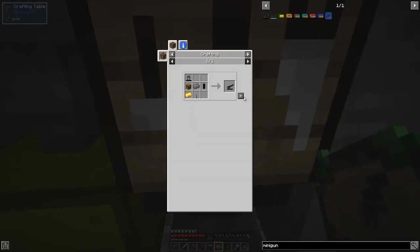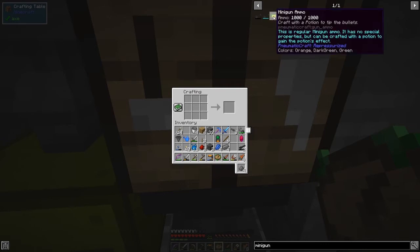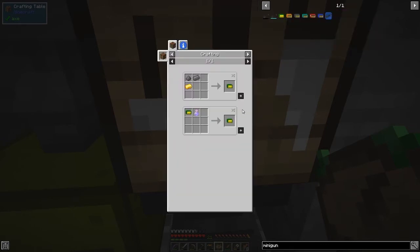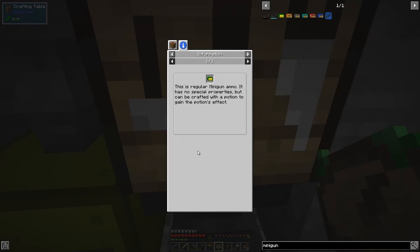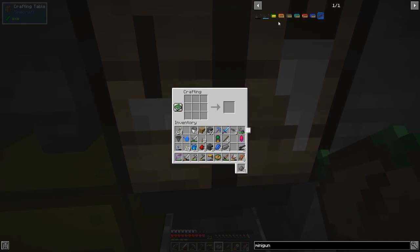The easy ammo to make is minigun ammunition - it needs gold, compressed iron, and gunpowder. You can also enchant it with different potions. For example, a fire potion would be pretty good. This is no regular minigun ammo - it has special properties and can be crafted with a potion to gain the potion's effect. You could put wither on it to give the mobs wither.